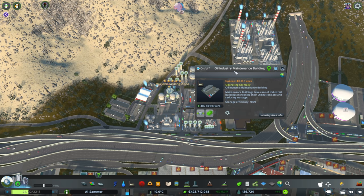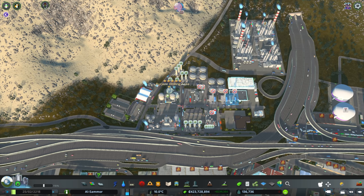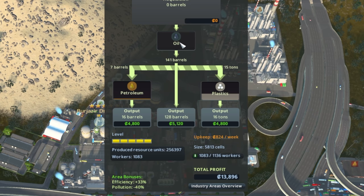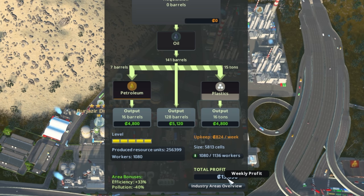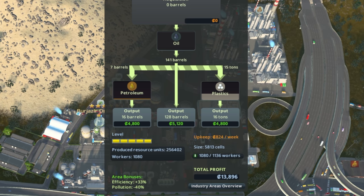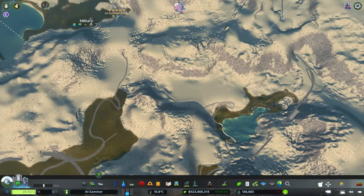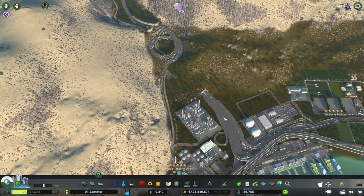You've got the cracker plant, maintenance building, and more storage — just have all the buildings because it all comes together. Looking at this, we're producing petroleum, raw oil, and plastics for a profit of $13,000. It does fluctuate — the profit goes up and down all the time, maybe as low as $190,000 and up to just above $400,000. The second oil area is also producing $13,000, which is still pretty good.